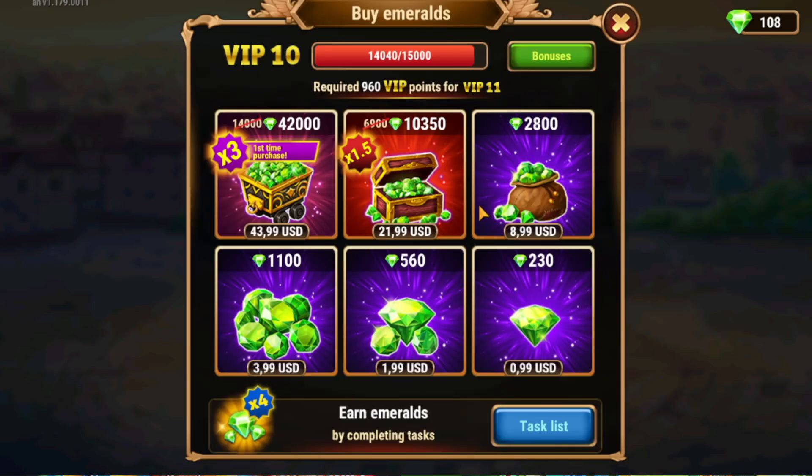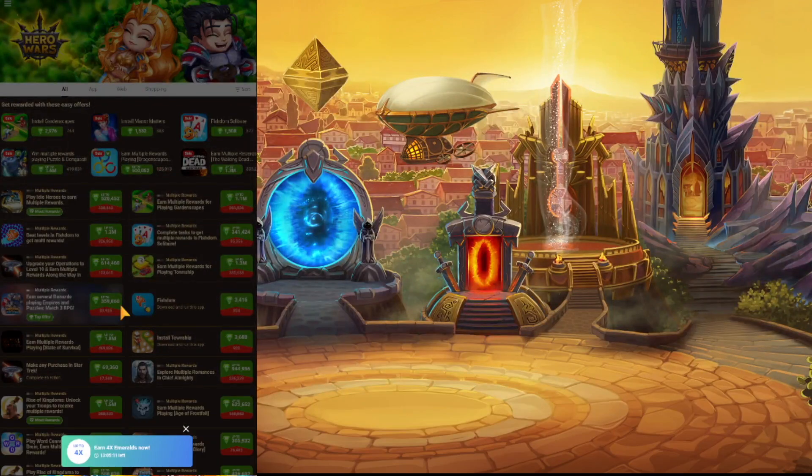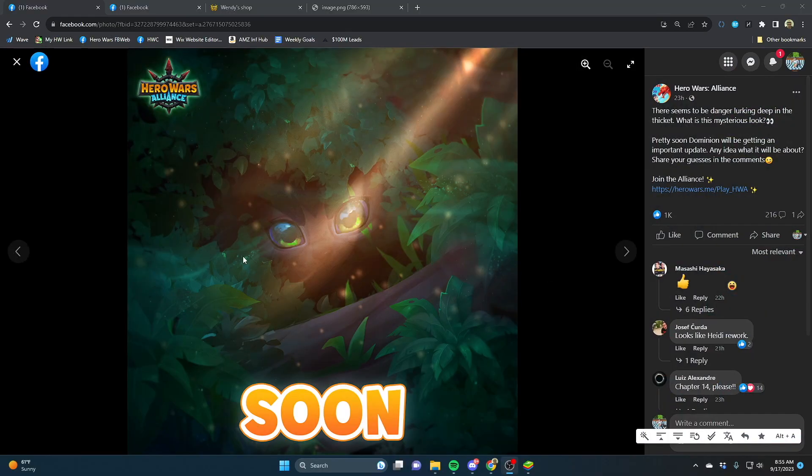There isn't any kind of times for emerald sale right now, but there is a times for tasks down here. I wish that BlueStacks would stop collapsing this off to the side — I need to figure out why it's doing that. And the last thing I want to talk about is this piece of artwork right here.